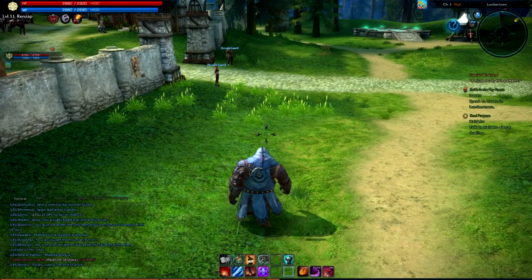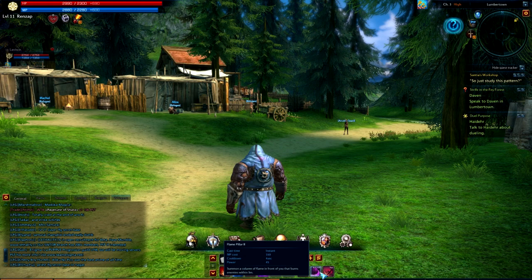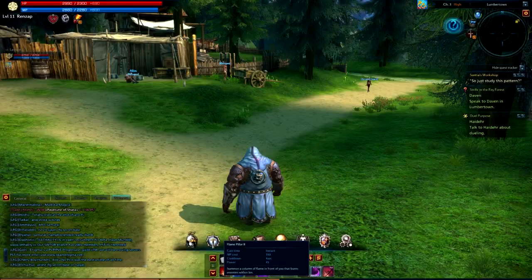Basically left click is Fireball — it's just a fireball, just your normal left click skill. Right click though is Flame Pillar. It summons a column of flame in front of you and it does bonus damage, or it burns enemies within 3 meters so it's like an AoE. It's a little channeling skill — it takes like 3 seconds to use.